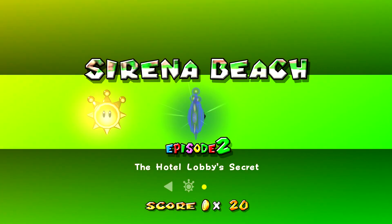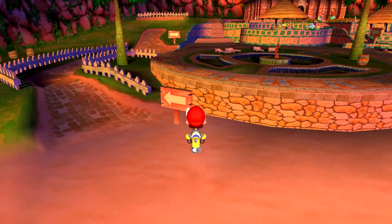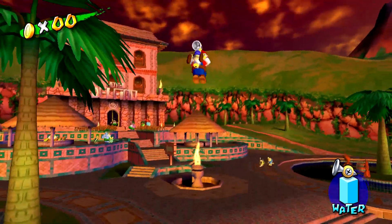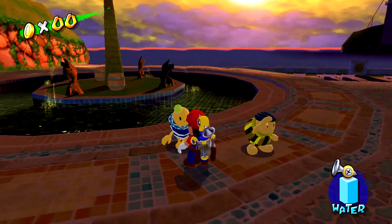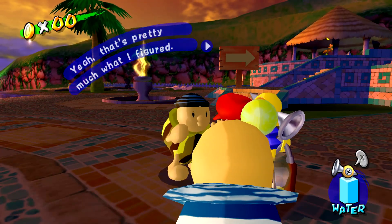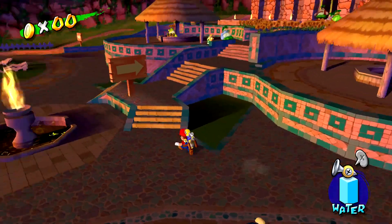Episode 2: The Hotel Lobby Secret. This is sort of an example of what I mean when I talk about Gelato Beach and how underwhelming I think it is — I'll talk about that more in a couple minutes. We can't go in yet — yeah, that's pretty much what I figured. They probably lost our reservations or something. The pessimistic attitude — come on, stop watching CinemaSins.